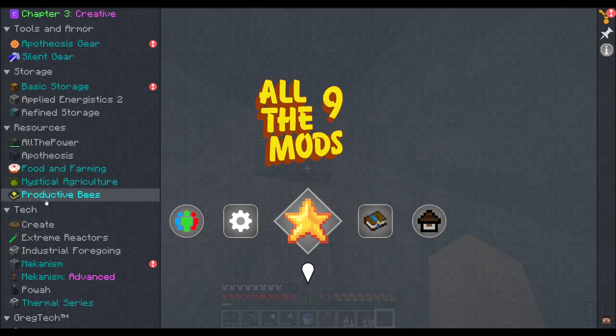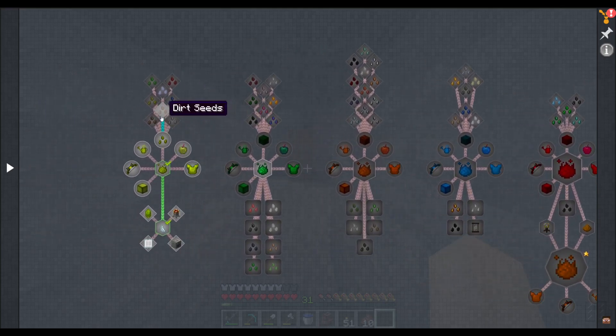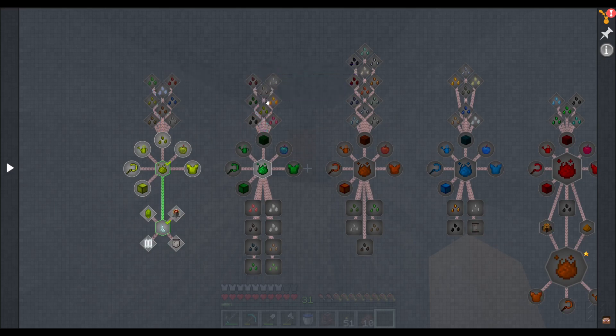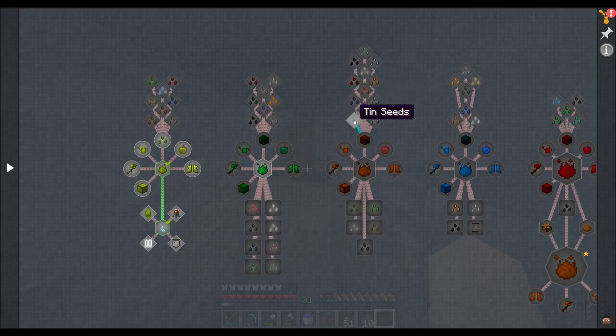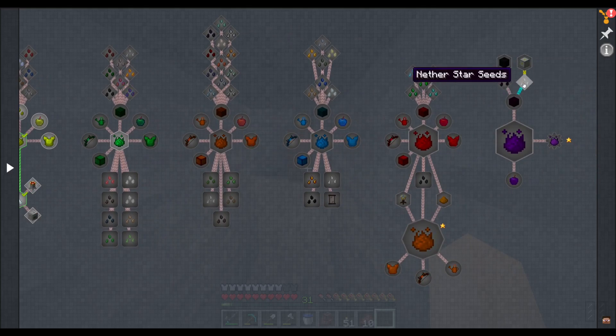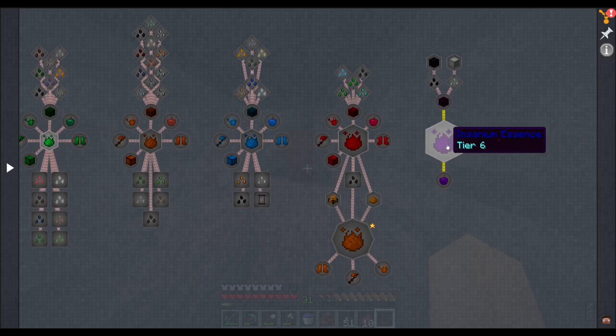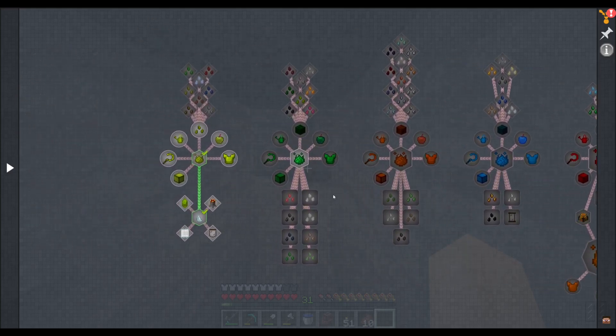If we go over to our quests — Mystical Agriculture, if you're not familiar with this mod, it's pretty good. We can make basically seeds for everything in the game, including iron, diamonds, tin, glowstone, anything you can think of. Most importantly you can make all the modium seeds eventually. Down here there's our seeds — dragon egg seeds — and they go all the way up through inferium to insanium. So yeah, they're gonna be a pretty good mod to get into.